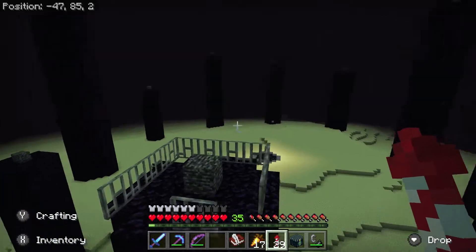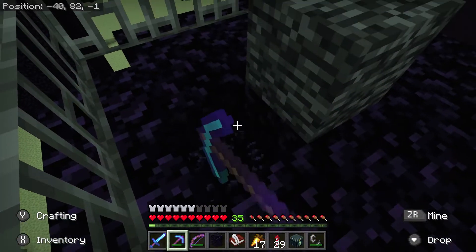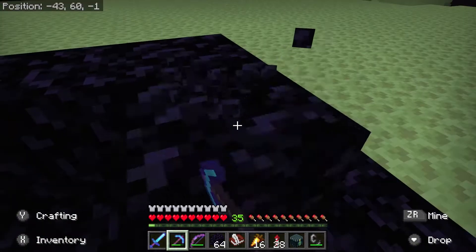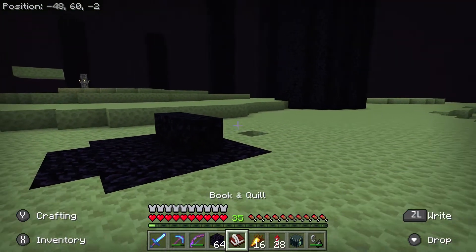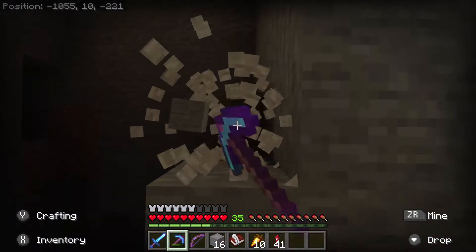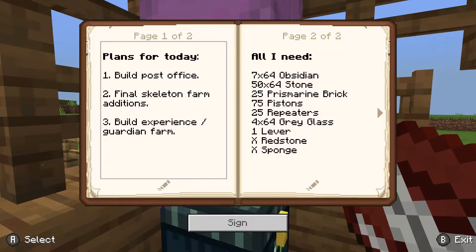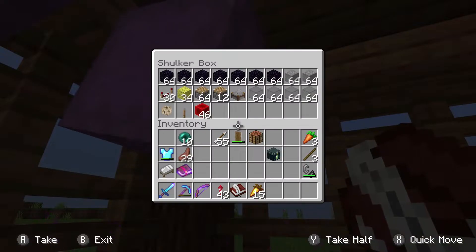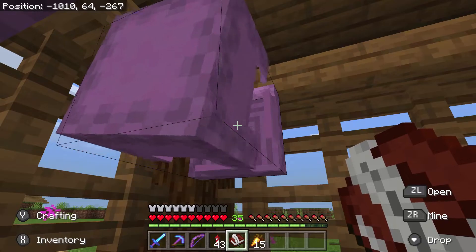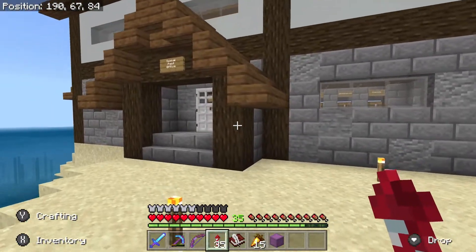The best place to get obsidian is in the End from these pillars — so I'll be mining them until I get three stacks. I literally had to strip the entire pillar down to get three stacks from it — it's completely gone now. I also need a ton of stone blocks. Let me check my list again to see if I have everything I need. It seems correct — I think I have everything. Just one more stop before we head to the ocean monument.